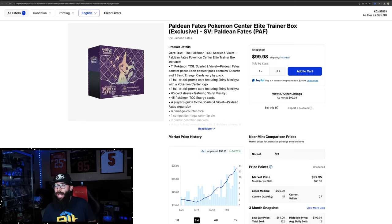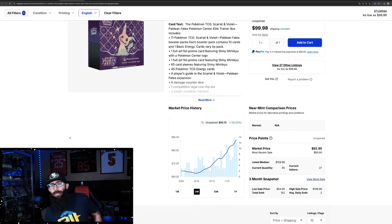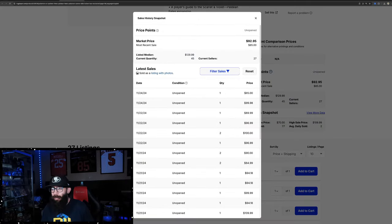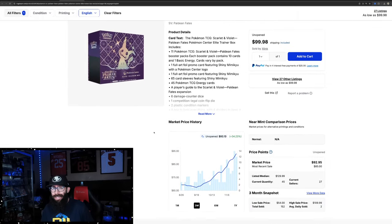Pal Day and Fates — we're going to take a look at the Pokemon Center exclusive ETB, just continuing to go up with a $200 card. I know the PC ETBs are often carried by the set and the stamped promo. While Mimikyu I feel is popular enough, it's nowhere near like 151 PC ETBs, but it's 34% up in the past three months and the one-month chart shows 17% — just continuing to take off. Market price is $90-$92-$95. Last solds: $85, $100, $89, $96, and $100. Looks like this will probably continue to rise in the near future.